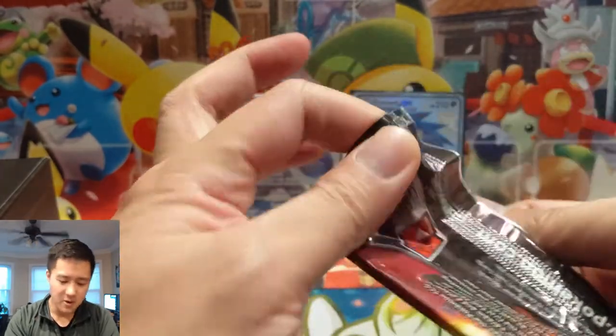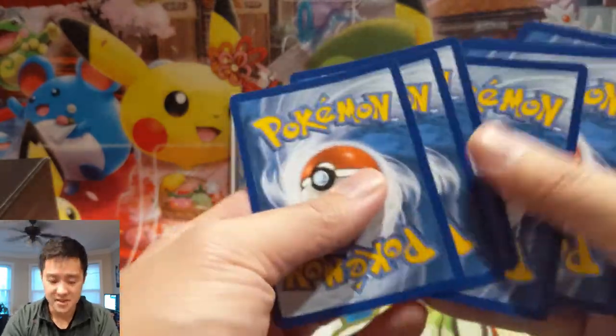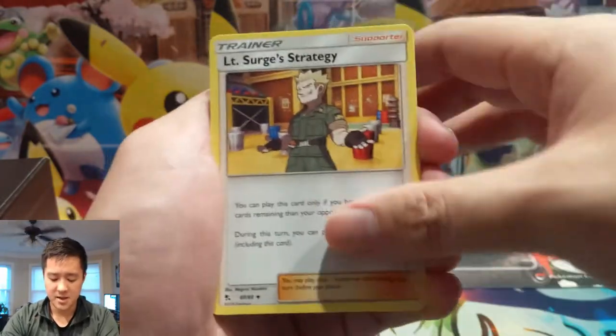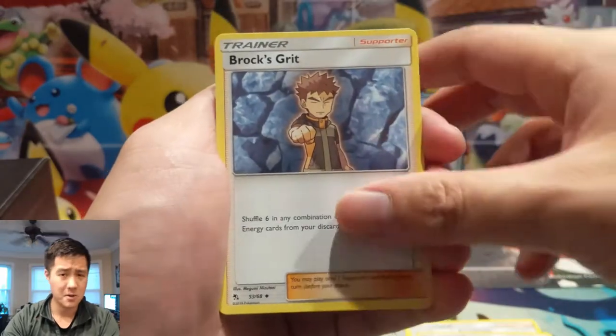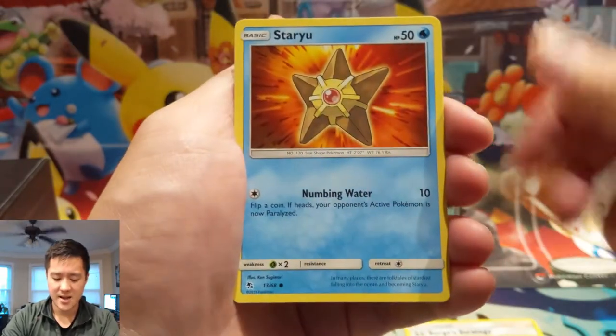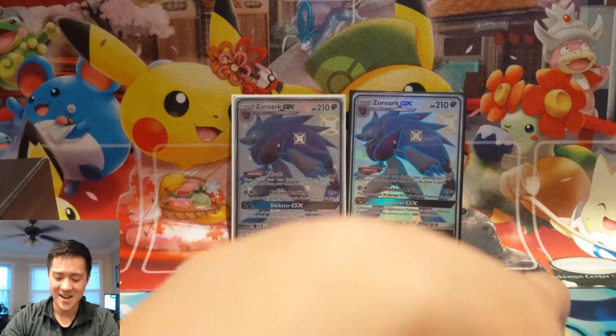Hidden Fates is still just so fun to open. I feel like this set will go down in history as one of the best modern sets, and that's why I can't stop opening it. Even though I really love Cosmic Eclipse, especially how it affected the meta, I just wasn't that enticed to do more openings of it. If I'm not really into the content I'm creating, the content won't be that good. Hidden Fates still has that wow factor for me.